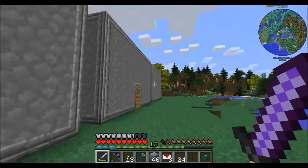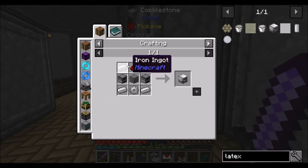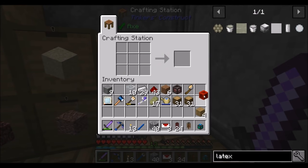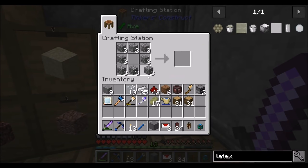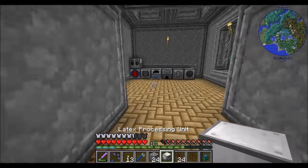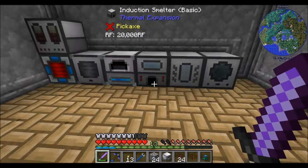Step two: we'll need the latex processor, which I'm assuming will need RF. I'm thinking we might move it underground since it doesn't need power on its own, and we can just pipe the latex directly into a latex processor. That machine is going to need a machine frame. Let's craft it — it needs a block of redstone and some other components. This guy is going to require power.